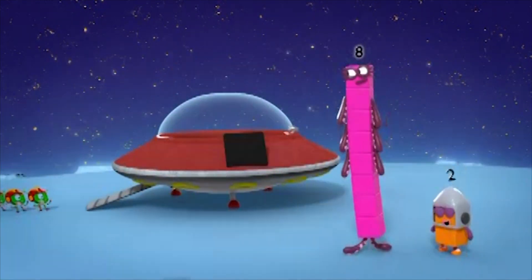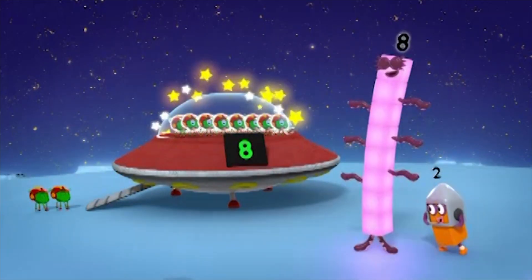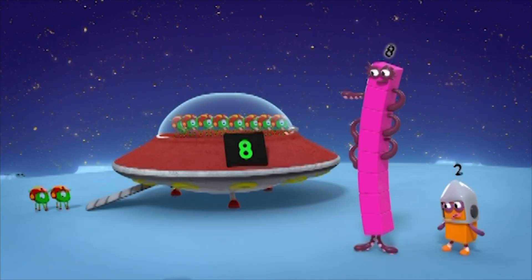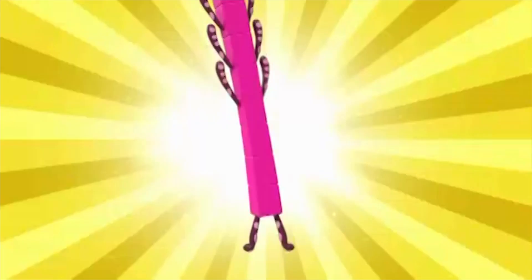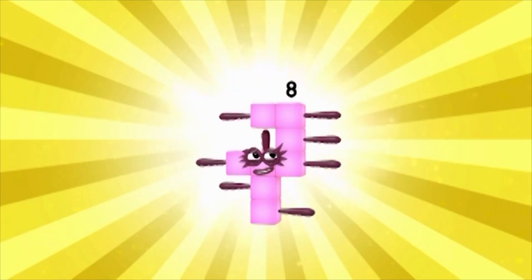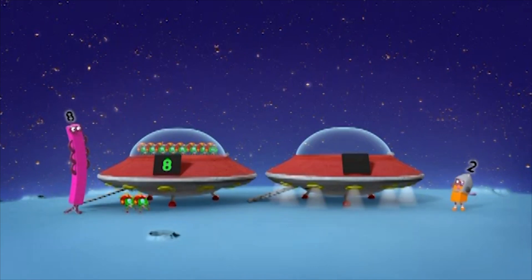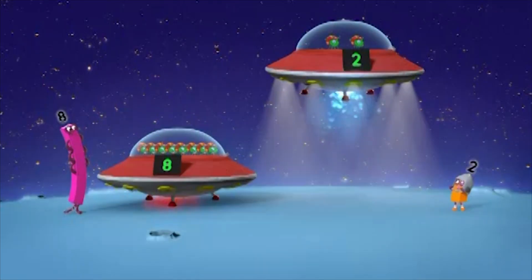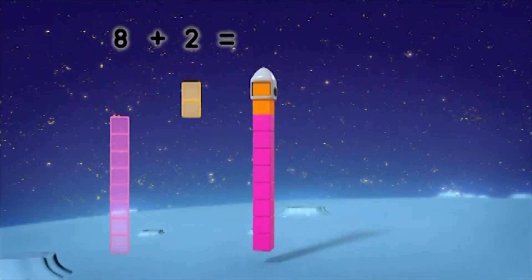Oh no, there's no room for those two. Never fear — Octoblock is here! Octoblock build: one, two, three, four, five, six, seven, eight. Build. Two flying saucers. Good work. Oh, come back — it's not starting. Whoa. Eight plus two equals ten.